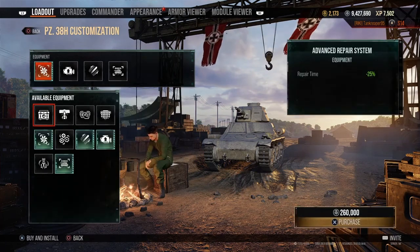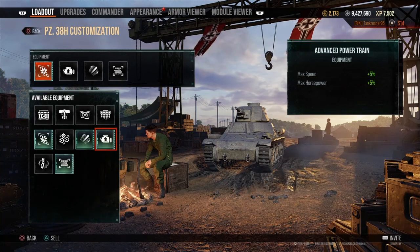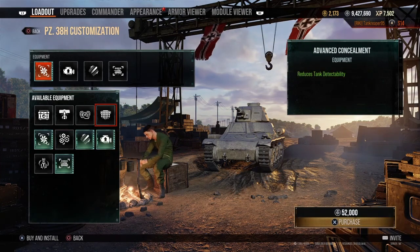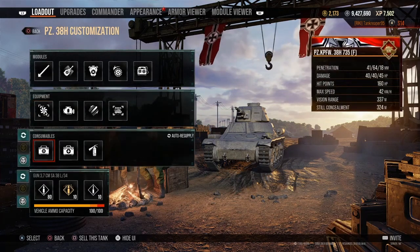With my equipment I put in improved ventilation — 5% crew performance. I also put track system: max speed is 10%, chassis and hull rotation speed is 10%. And I put advanced power train: max speed 5%, horsepower 5%. I probably wouldn't worry about advanced optics or advanced concealment here because those require you to be sitting still, and down at this tier that's not going to happen too often — so make it as fast as you can.